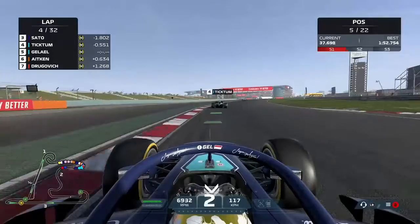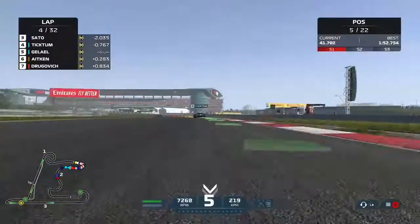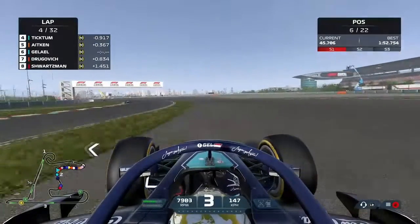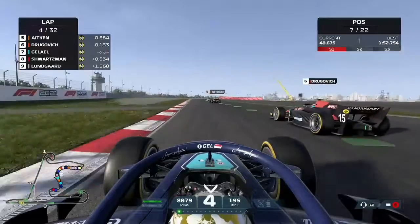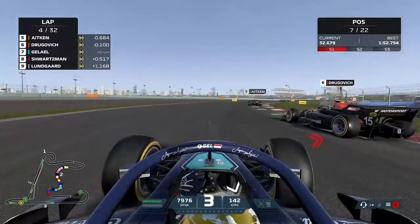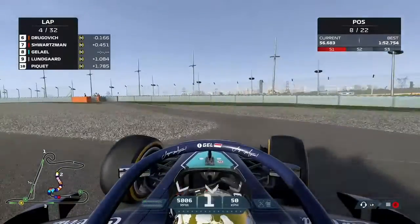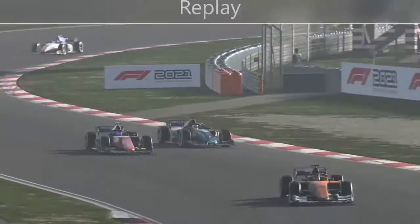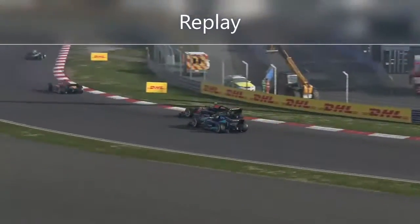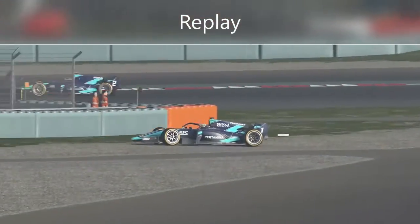There's another small runoff but thankfully we don't lose anything that time. I thought I might have got a bit of front wing damage. But getting distracted, we are overtaken by Felipe Drogovic. We try to get back around the outside of the Brazilian — sliding at the rear end, lose control, smash into the bollard and head for the wall. Thankfully we just stop in time and can continue on. We just tried to carry too much speed going around the outside of Drogovic and lost the back end.